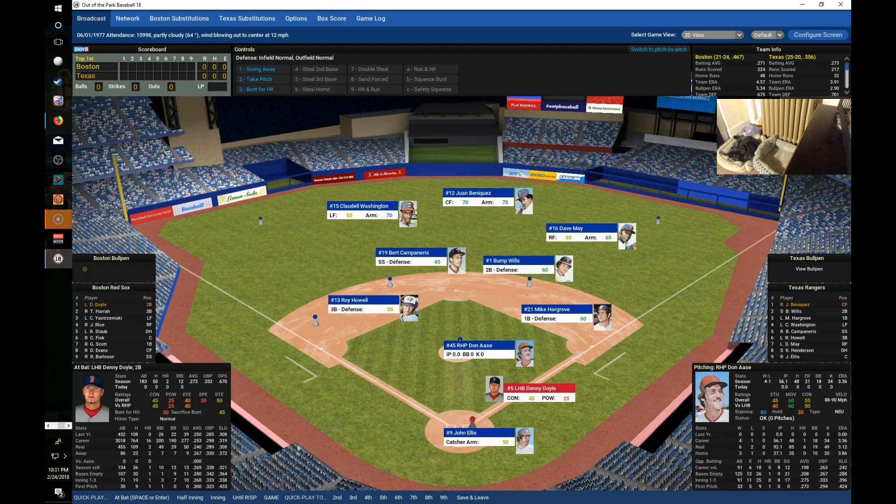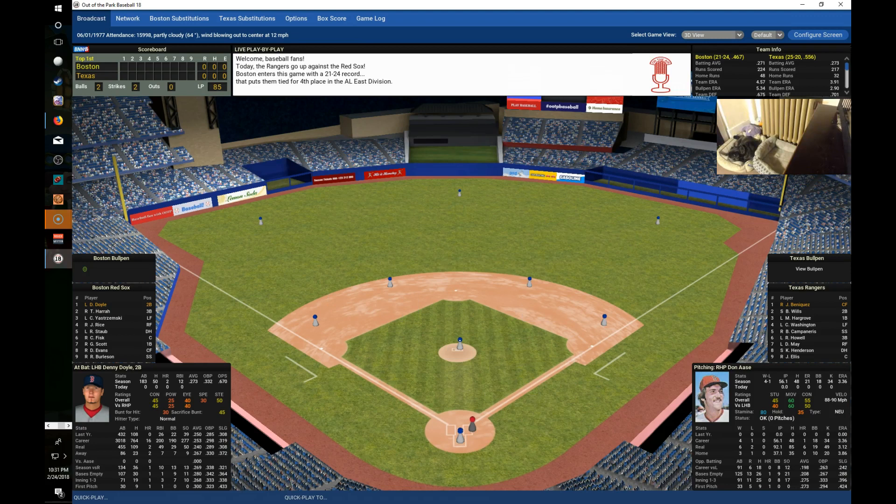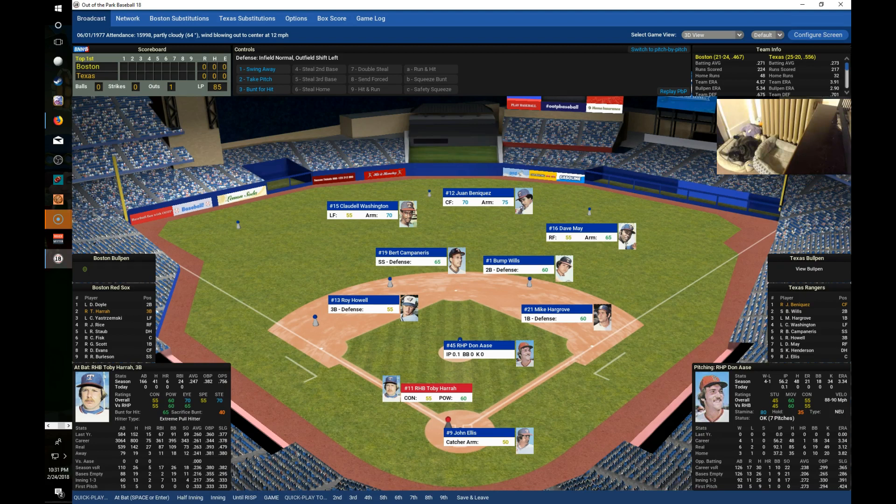Danny Doyle leads it off for the Red Sox, hitting .273 with two homers and 12 RBIs. The Texas Rangers are 25 and 20 coming into this game, fourth place in the AL West. At 64 degrees, Ossie delivers — a little nubber in front of the plate, Ossie gets it and fires to Hargrove at first for out number one.